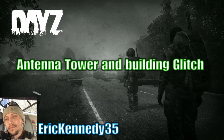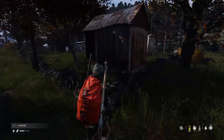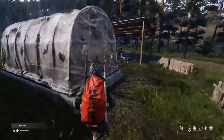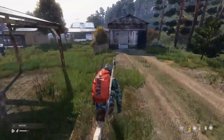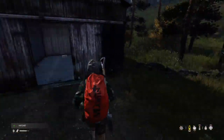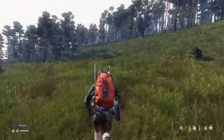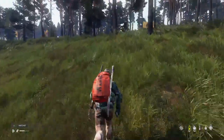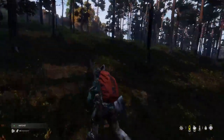Hey guys, this is Eric Kennedy back for another video of DayZ for the PS4. So if you are at this town, you're looking at the same direction I was just looking. The antenna tower is on the right side up this little mountain. Once you get up there, you can see a lot around you, which is good. That kind of helps if you're looking for, like, the airport or something like that.